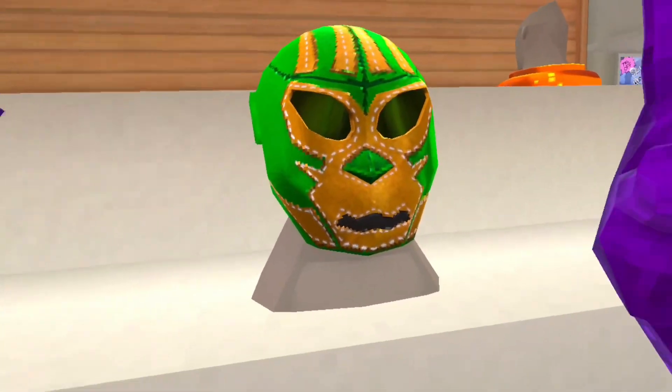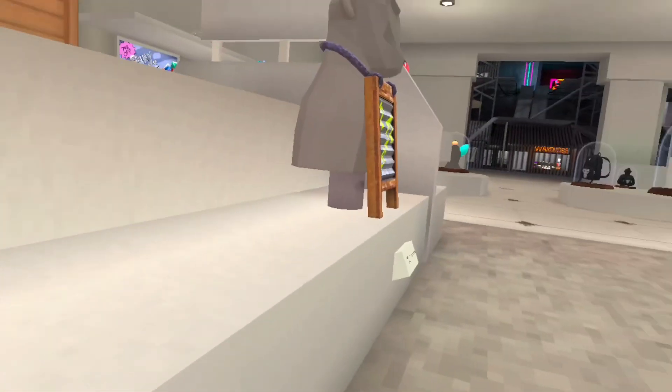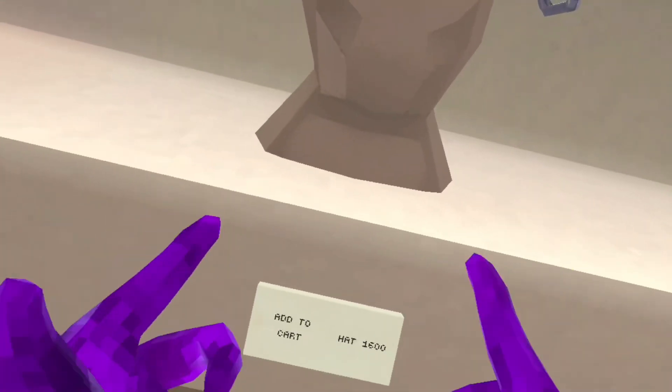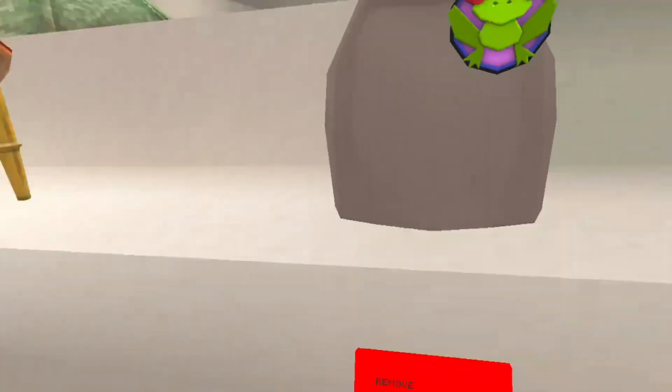Macho man! Monkey soda. Got a cheese grater. I'm going to get this one — this is a W. Free badge? I'll get it.